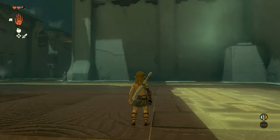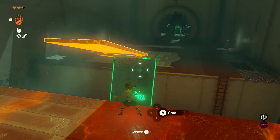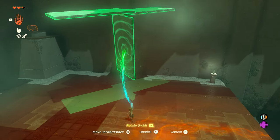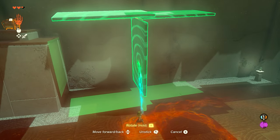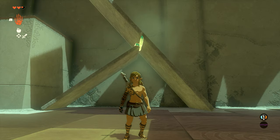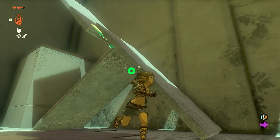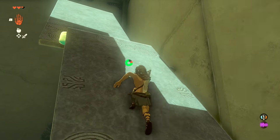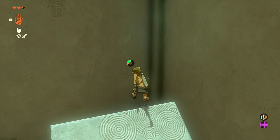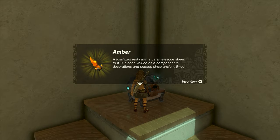Before we move on to the third section, we want to take the bridge we just made, pick it all up at one time, and drag it over to this side. You can see there's a chest up here, so you want to rotate the bridge so it fits. Depending on how you made your bridge, you can rotate it to face the ledge, or restart if needed. I made this thing pretty vertical — not the greatest — but when we get to the top we can jump across, open the chest, and get some amber out of it.